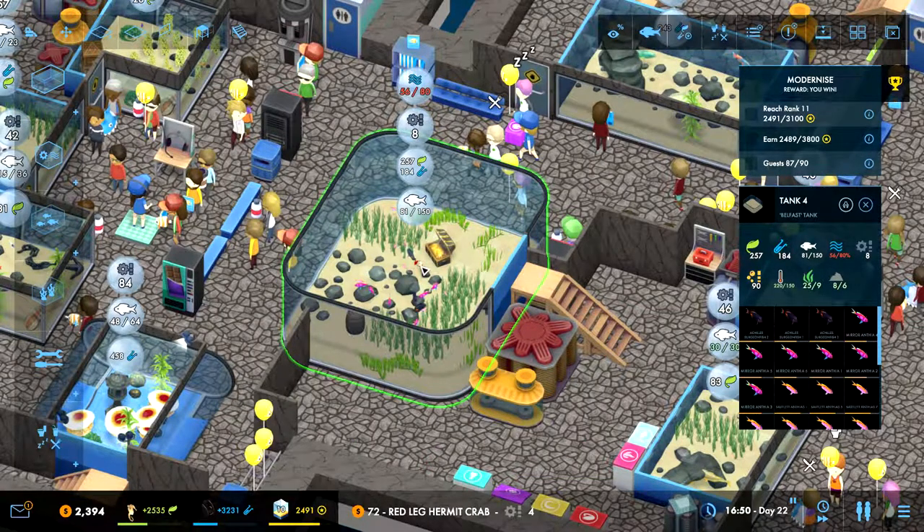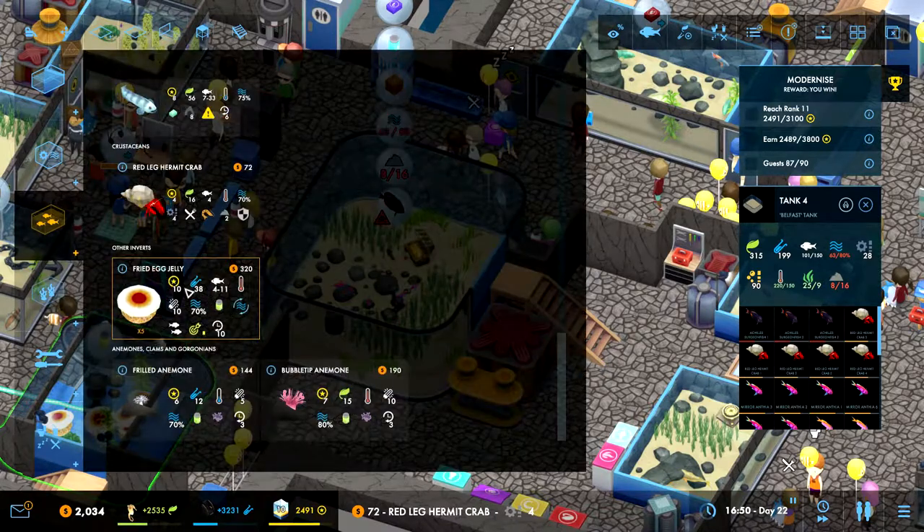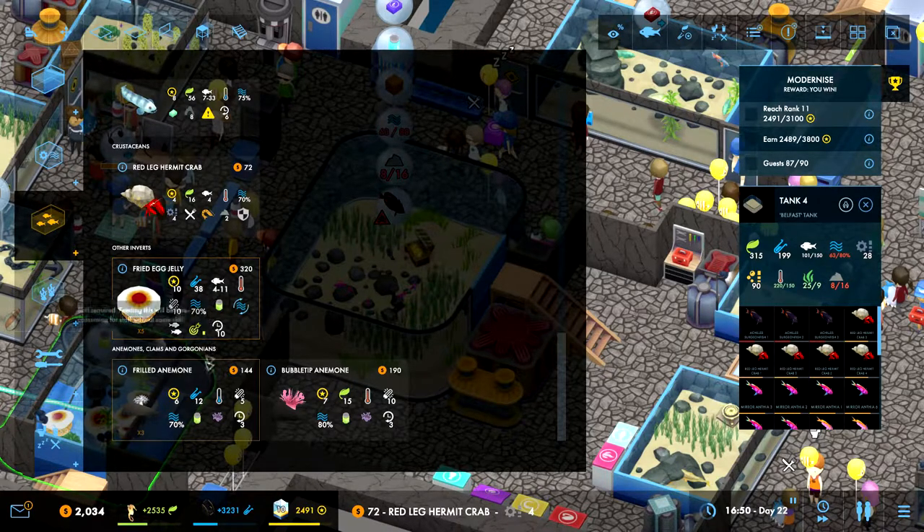Let's put some of these guys in here - how much room do we have? Plenty of room! They actually help with the filtering of the water, so that's a good thing. They give us a little bit of prestige points but lots of ecology points.